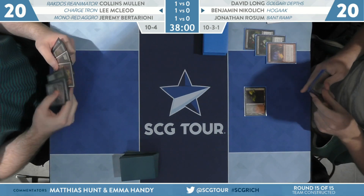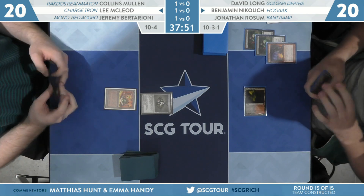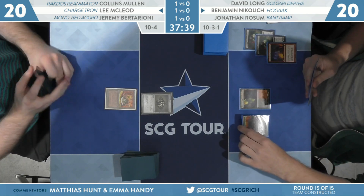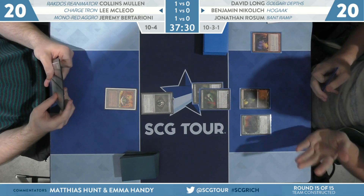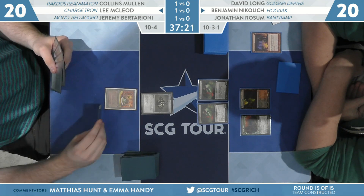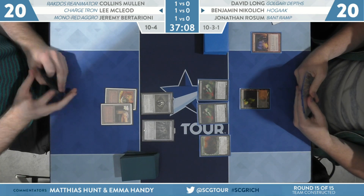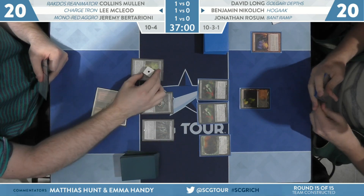Nikolic on the play, two Bloodghasts into the yard. This is a strong start — they might be on the battlefield next turn. Do you think he's going to pay mana for those Bloodghasts? No — he has to play a second land for it, so that's similar to paying mana, but there is a subtle difference. Because Dryad Arbor can't cast Bloodghast. Right, that's the difference. Urza's Tower for Lee. Two Tron pieces. Makes Mox Opal. Now we see why he didn't crack that Bauble — he's trying to make Metalcraft.